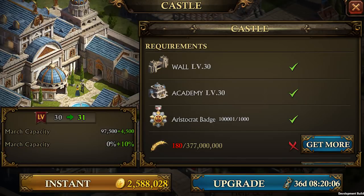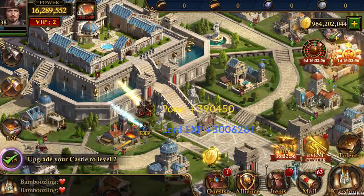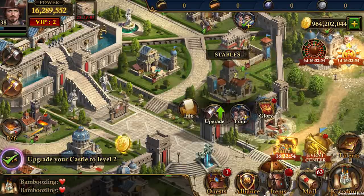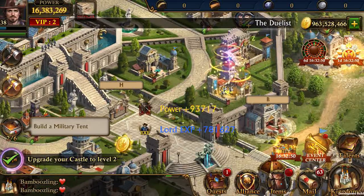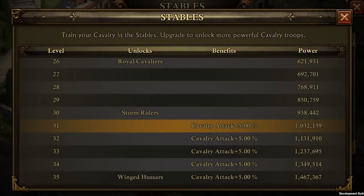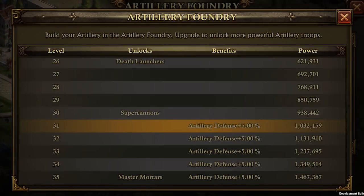Once you have castle level 31 you can upgrade your barracks, stables, and so on. You will also need aristocrat badges to upgrade them, and they will give you significant bonuses once upgraded, such as plus five percent attack for your cavalry and distance, or plus five percent health on your infantry and plus five percent for your artillery.